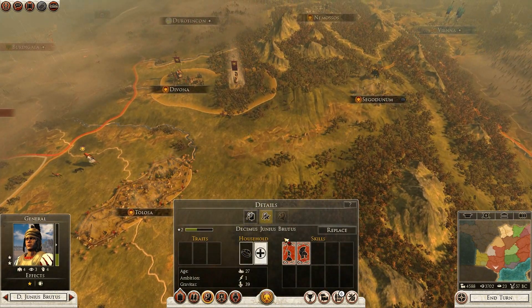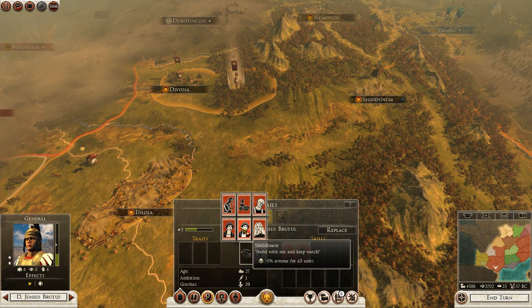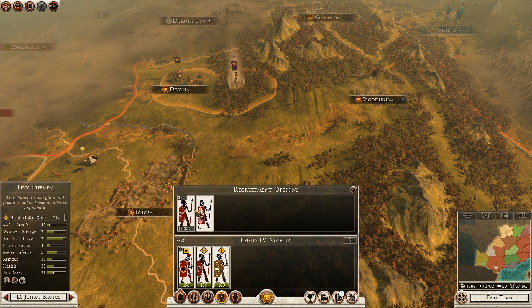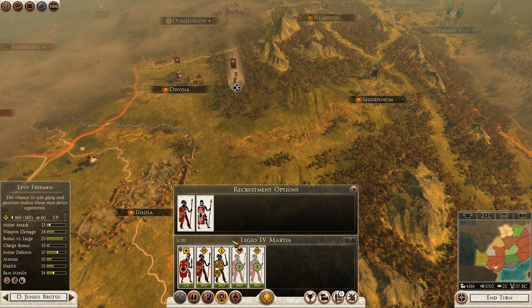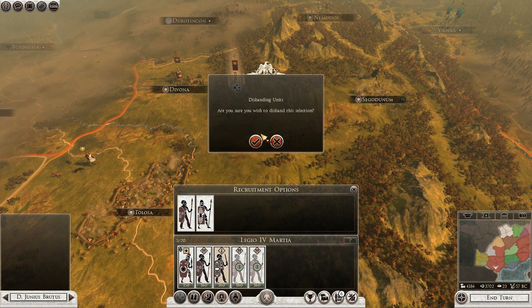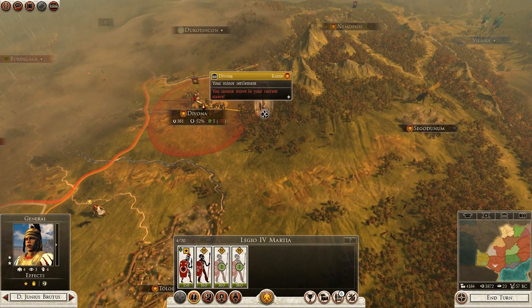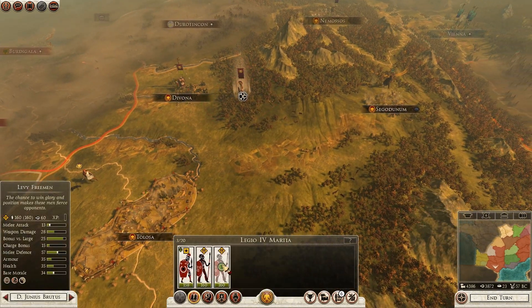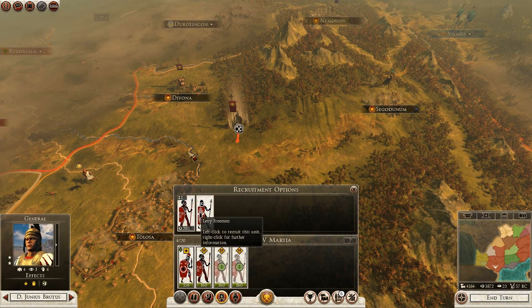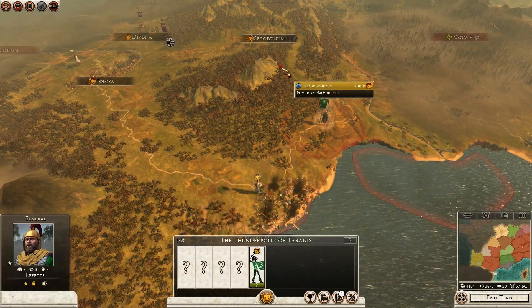I think the 4th legion that I recruited was worth it in the end. I'm going to create a commander there, giving plus 5% armor for all units in that army, and then we will begin to recruit some more levy freemen and disband the mercenary Gallic warriors because they have a high upkeep. We're going to move the army first and then recruit the levy freemen so that we can get closer to Narva Martius that's going to be needing defending.